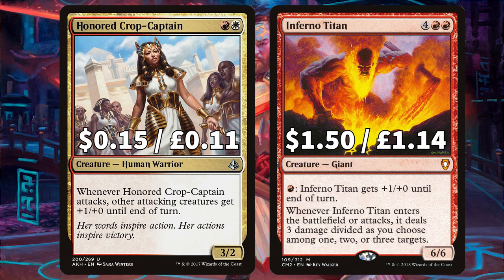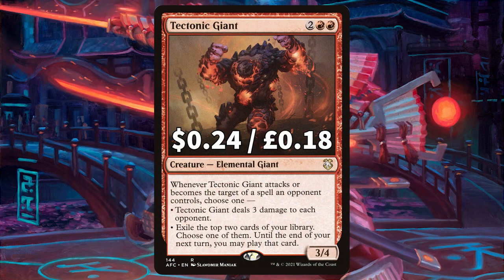Honored Crop-Captain says whenever it attacks, other attacking creatures get +1/+0 until end of turn. Inferno Titan — you can pay a red mana and Inferno Titan gets +1/+0 until end of turn, and when it ETBs or attacks it deals 3 damage divided as you choose among one, two, or three target creatures and/or players. And we have Tectonic Giant — when it attacks, it can deal 3 damage to each opponent, or exile the top two cards of your library, choosing one of them to play until the end of your next turn.